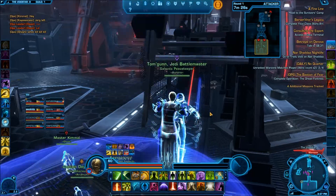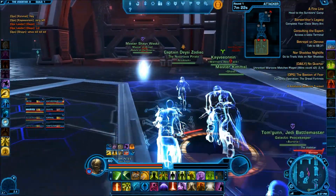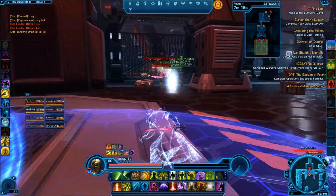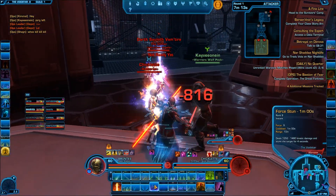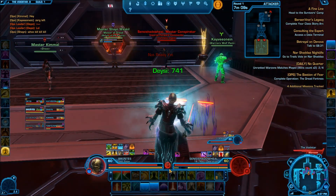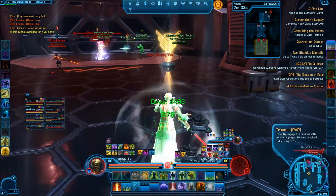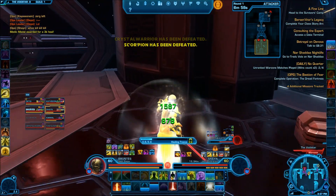Alright guys, so we are in a match right now. As you can tell, we're currently on the Voidstar. So let's just go ahead and see what we can do right here. It looks like we're actually stealthing right now, which is really nice considering it's giving us a chance to go ahead and actually cap stuff. Let's try to knock them all back just to keep them away since we do want them to actually cap everything. Alright, it looks like I am already starting to be the focus target.